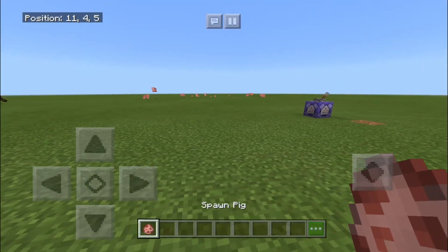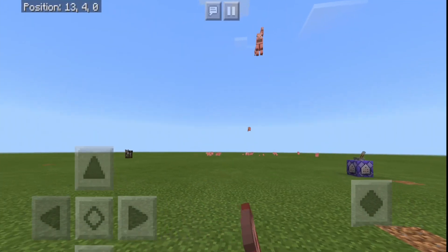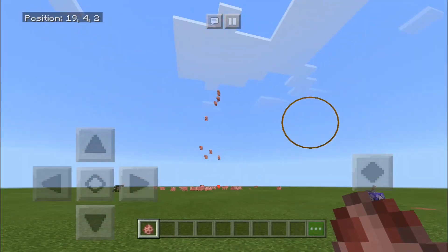All you have to do to get this thing started: just place down a pig, make sure you have the lever flicked down just like that, and you can automatically shoot up any mob you want into the air just like that. That's how you launch any mob.